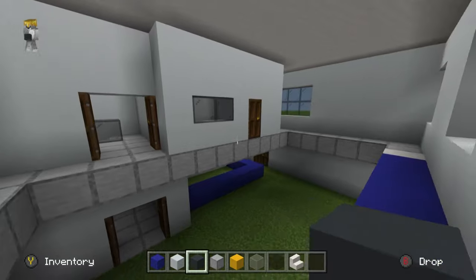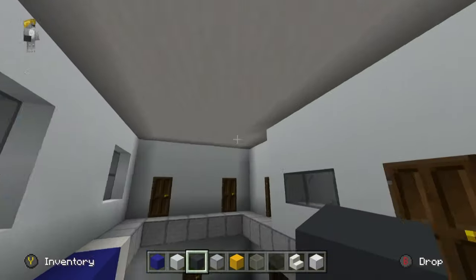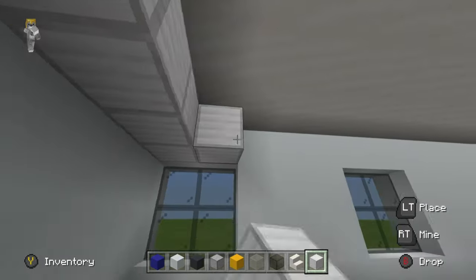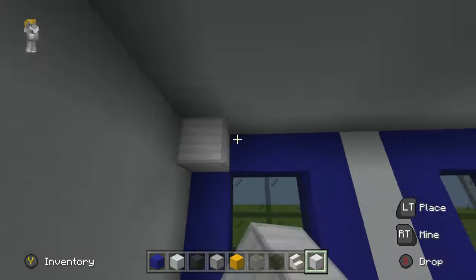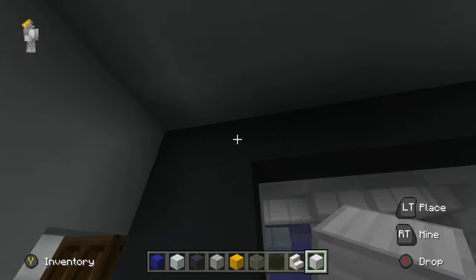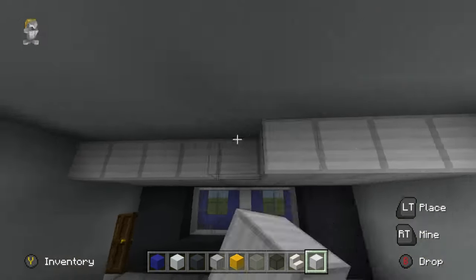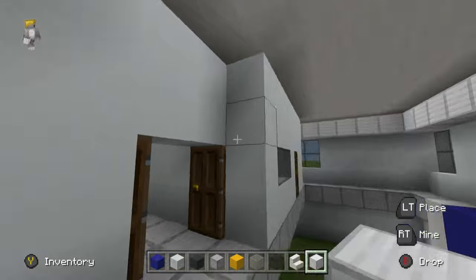Now we have to tackle a few different things. When it comes to the roof, I want to completely re-roof it using block of iron. This block of iron sits directly underneath the quartz roof we already have and flows through into all other rooms. Every single room in the upper part of the build — the second story — is going to have an iron block roof.